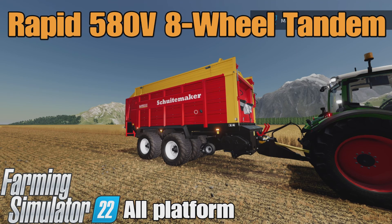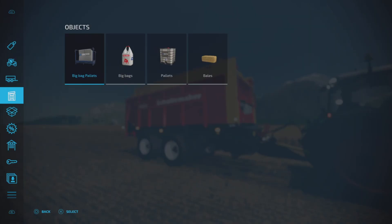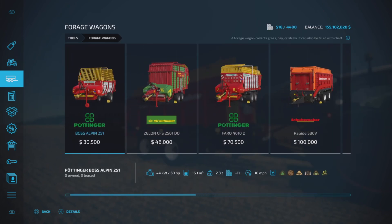This is the Rapid 580 V8 Wheel Tandem by Stefan NB2 on Farming Simulator 22. It's for all platforms — PC, Mac, and console. I'm on PS5 here on the Georgia Farms map for this demonstration. It's 13.74 megabytes to download, eight slots on console, and you'll find it under Tools and Forage Wagons.